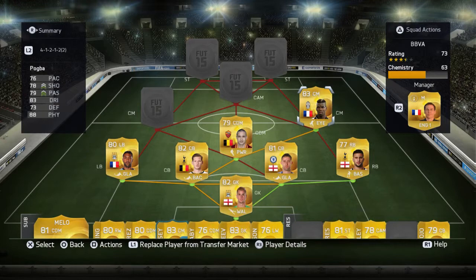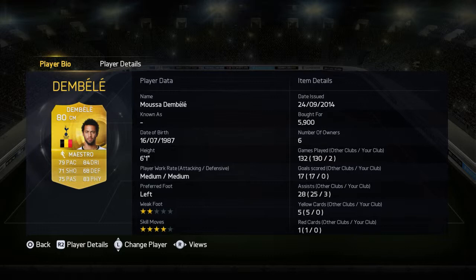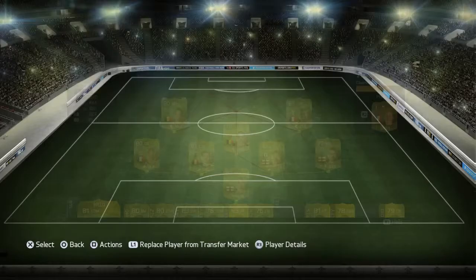Our other center mid is Moussa Dembele. I should play him as a CAM but he won't have chemistry with anyone. He's a very good player. His only downside is his weak foot, but as long as I'm playing him on the left side, I've got no problems with him.